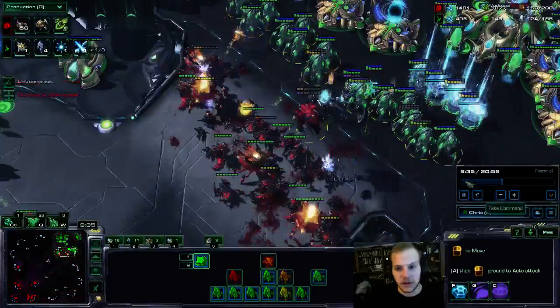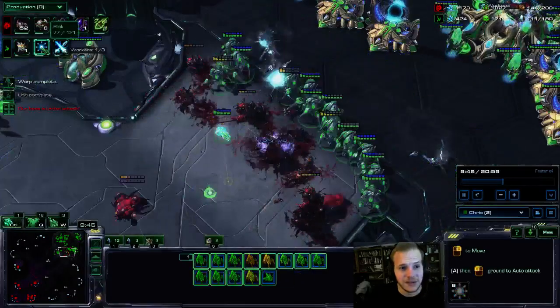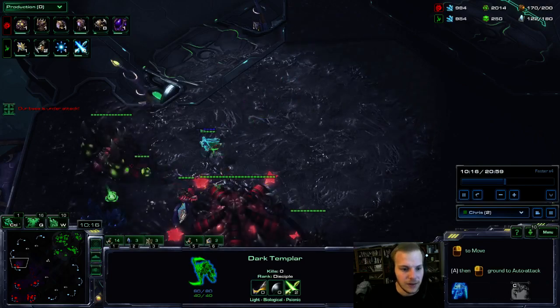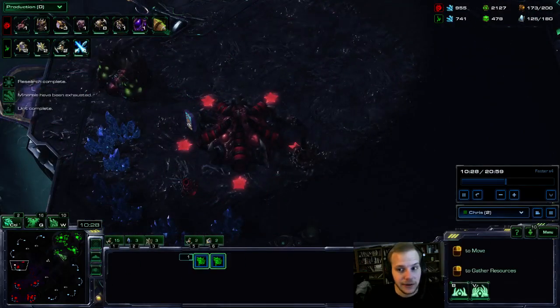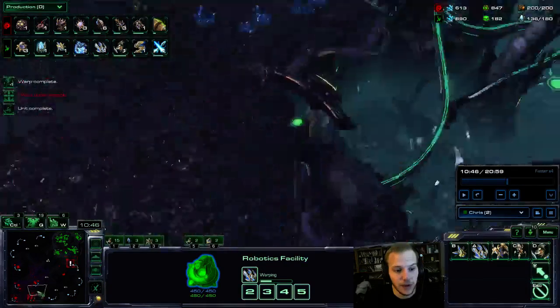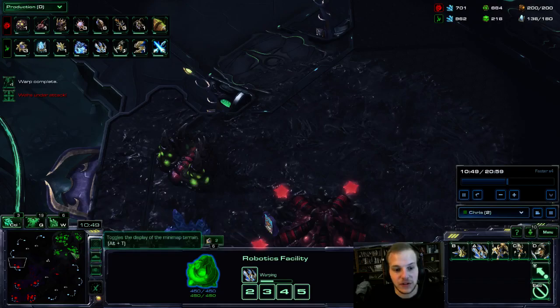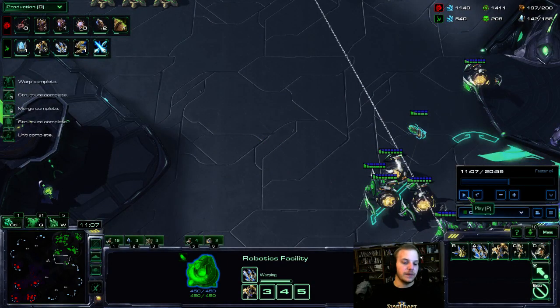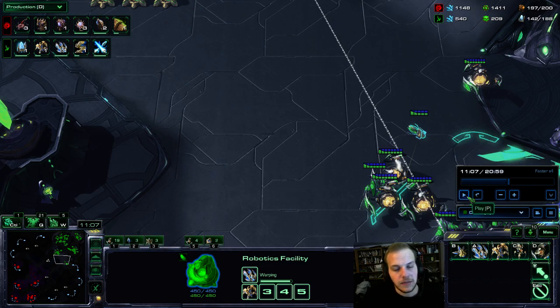Keeping tabs on his base — he's got a lot of bases, and that's an issue. I think to myself: how can we deal with all these bases? Warp Prism, maybe — spread the pressure out. We're kind of stuck at our current base count, so it's a tough spot. From this point on, every game will branch out into something new, and that's the big thing to remember. Every single game is a different experience — that's why it's hard to just follow a build order.